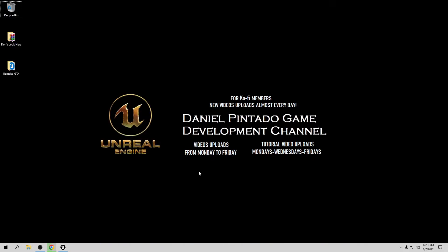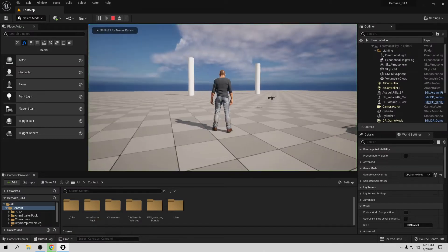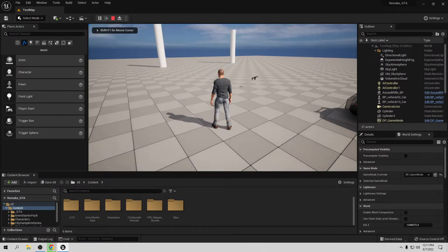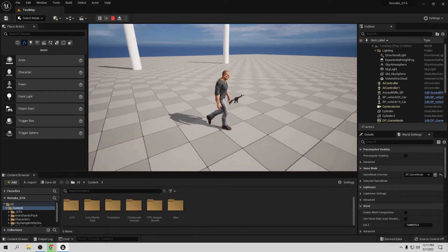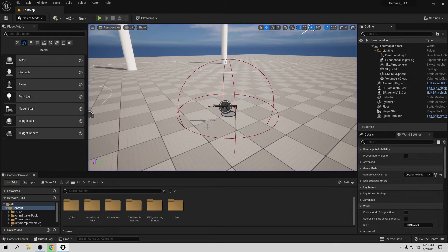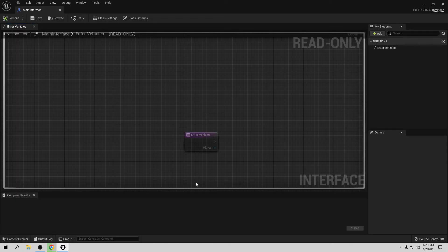Let's open Unreal. We already created this weapon in the last video — let's play and we can see it rotating. But we can't pick it up yet, so let's do that first. We already have the main interface implementing this weapon from the last video, so we want to change a few things in there. Let's go to Blueprint Main Interface.